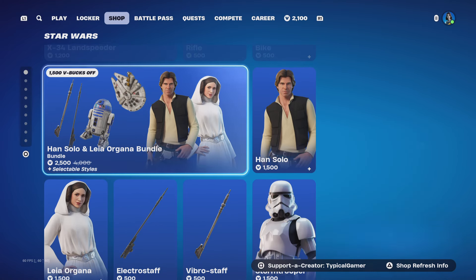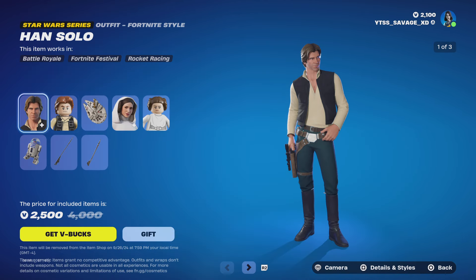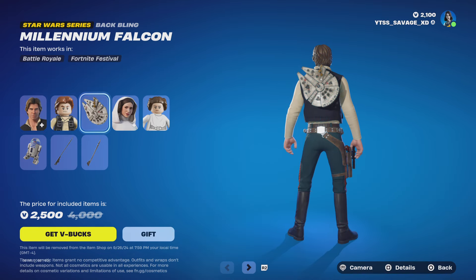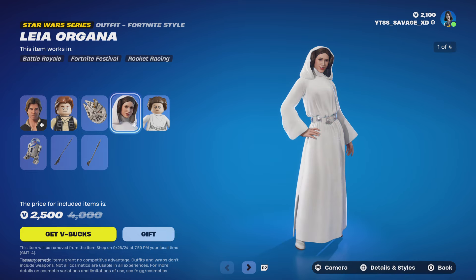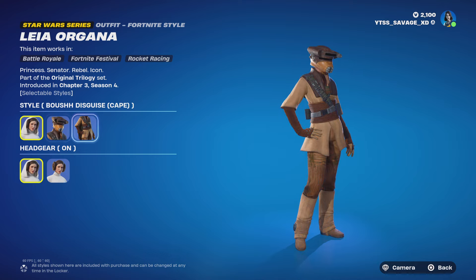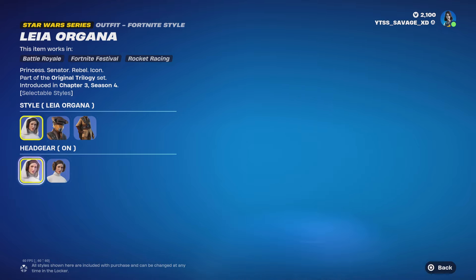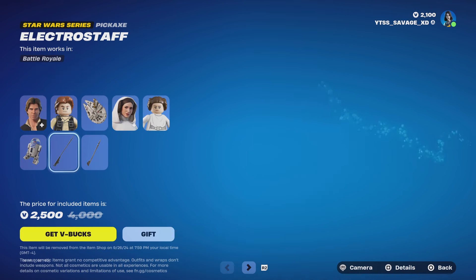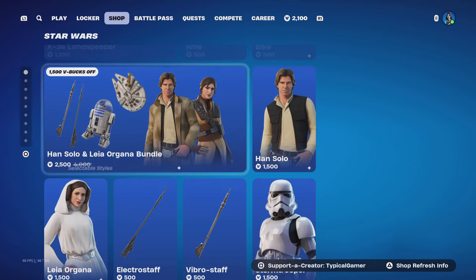The next one is the Han Solo and Leia Organa bundle. This bundle comes with Han Solo himself, coming with three styles: Rebel General, Duster, and Han Solo original. It also comes with the Millennium Falcon backbling, no styles. Leia Organa skin comes with Boushh disguise helmet and Boushh disguise cape styles, and headgear on or headgear off. It also comes with the R2-D2 backbling, no styles, the Electro Staff pickaxe, and the Vibro Staff pickaxe as well, no styles.